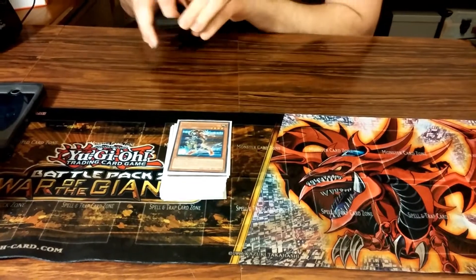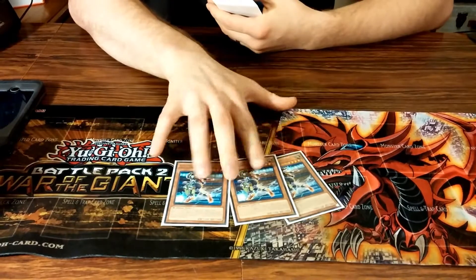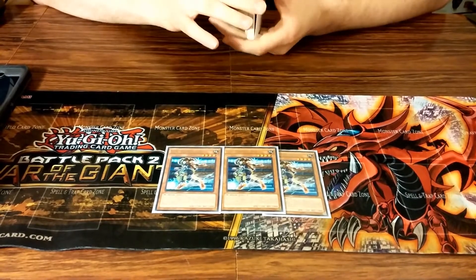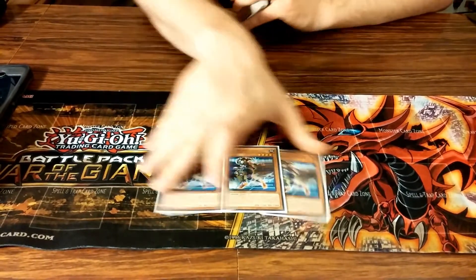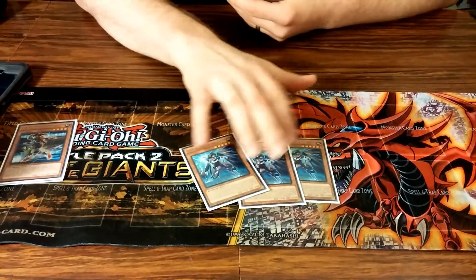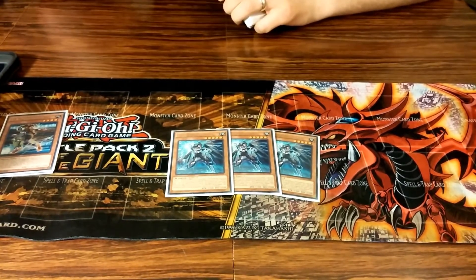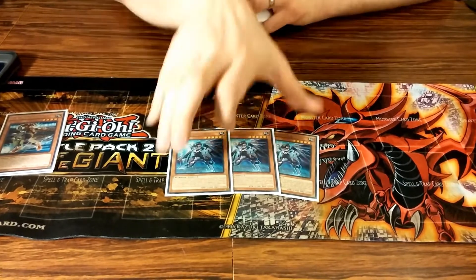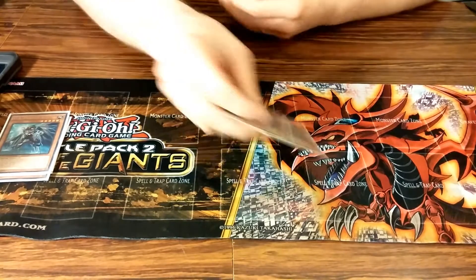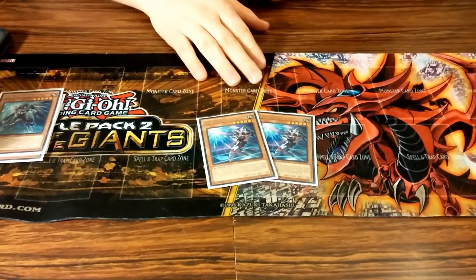First off, three Midfielder — he is the only normal-summonable UA without tribute, so he's the one that gets everything going. Three Ace: during your opponent's turn you can discard a card to negate any effect, so he really prevents your opponent from doing much. Running two Slugger — he's also a one-way Armades.